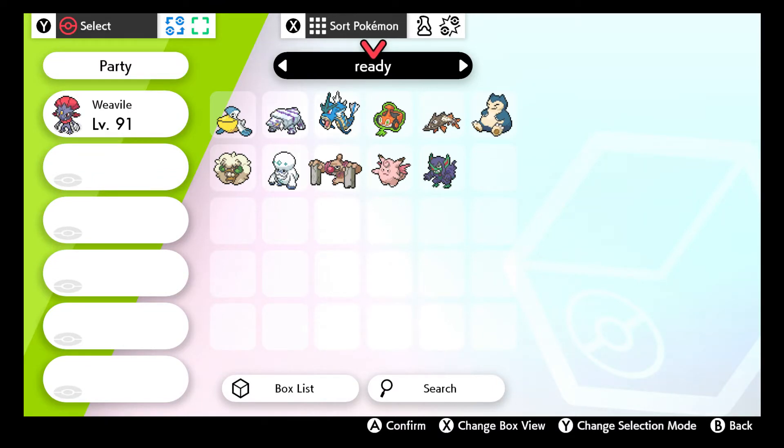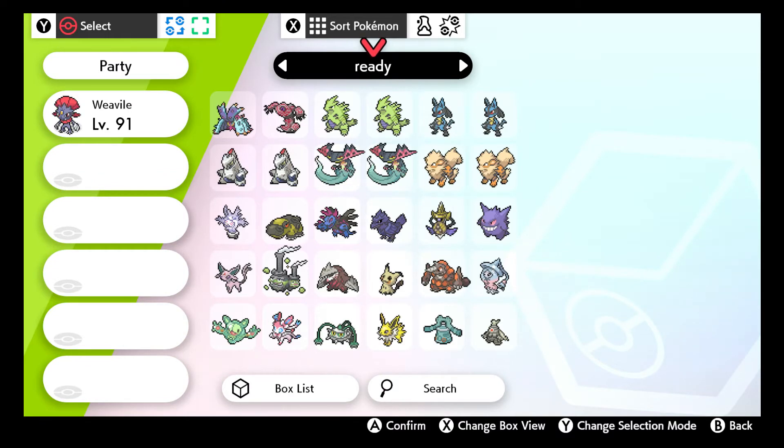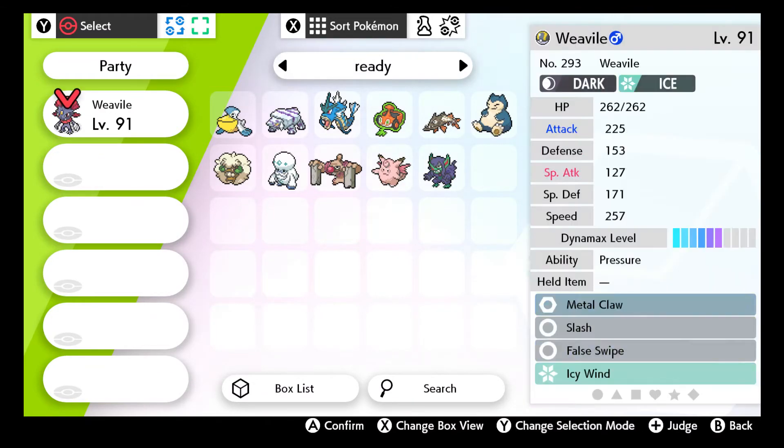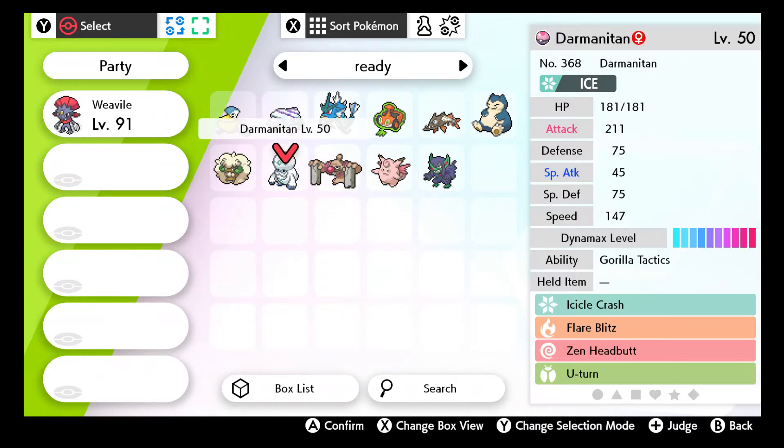So we're going to go ahead and pick out all of our Sweepers that we have available to us right now. We've got Lucario, Dragapult, Hydreigon, Gengar, Aegislash - which can be kind of a Sweeper as well - Mimikyu, Excadrill, Espeon, Jolteon kind of, Gyarados, and Braviary. I think that's about it for main Sweepers. Conkeldurr could be a Sweeper in his own right, as well as our Darmanitan here.